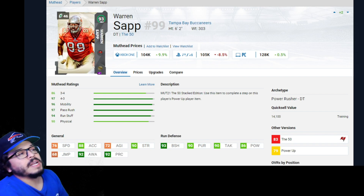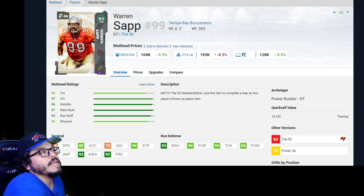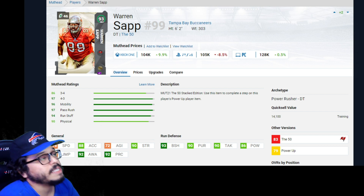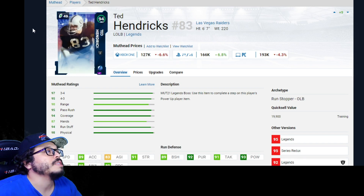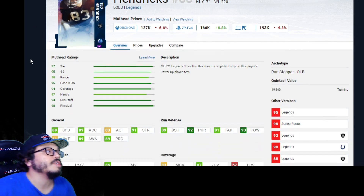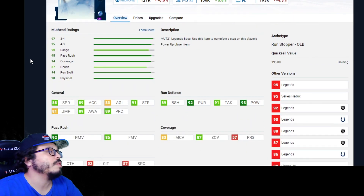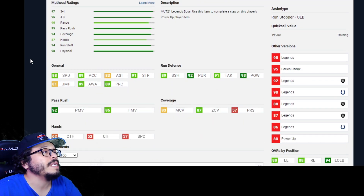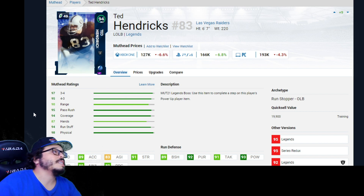Moving to defensive line and pass rushers. The one tried-and-true DT on this list is Warren Sapp — 93 overall with 93 block shed. He's been a beast, especially with the Raiders chems on him. 76 speed isn't the best, but he has solid moves at DT. Arguably the best pass rusher and maybe the best coverage defender out of the bunch is Ted Hendricks. His power-up is available through solos or the auction house: 88 speed, 83 man, 87 zone coverage, 89 block shed, 92 pursuit, 91 tackle, 92 power move, 86 finesse move. This card is nasty.